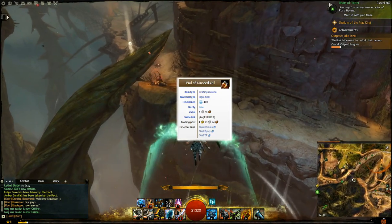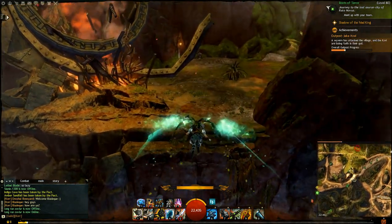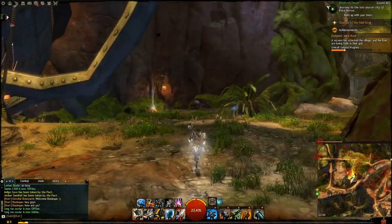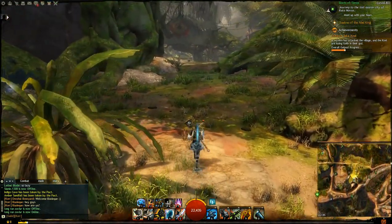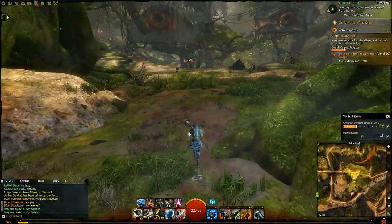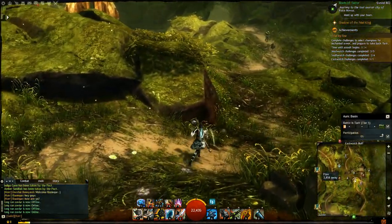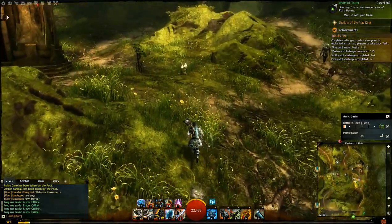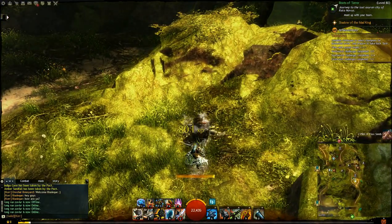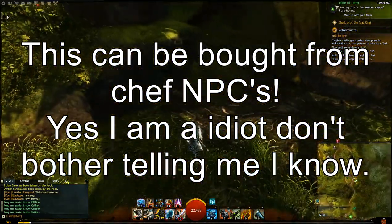The vials of linseed oil are selling currently for around about five gold and they require piles of flaxseed, milling stones, and a milling basin. The milling basin is an item you can buy from any of the crafting discipline vendors — chefs, weaponsmiths, etc. The milling stone is something you'll find as you go through the region, gathered from plants, but you can also purchase it from the trading post and still make money.